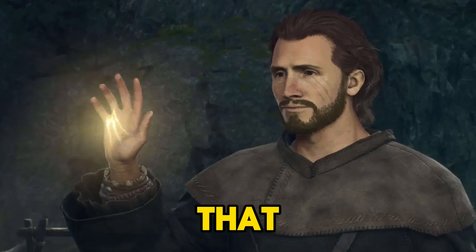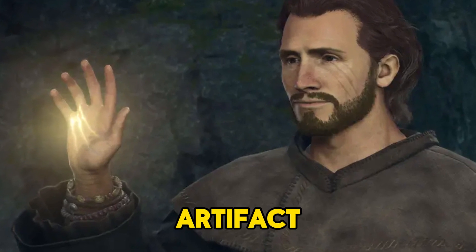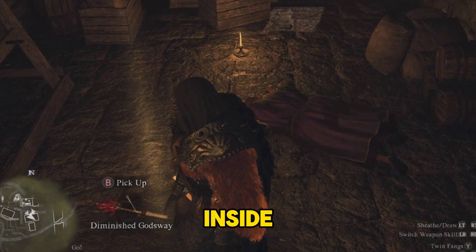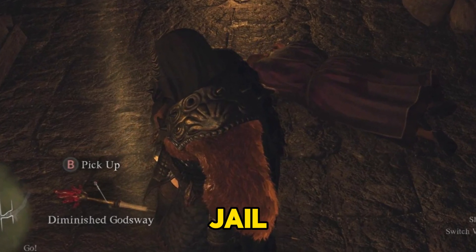Once at the jail, you'll discover that the pawns are under the command of an overseer. They refuse to leave until you locate the godsway artifact. Grab the overseer's lodge key and unlock the house opposite the Agamemn ruins. Inside, you'll find the overseer's corpse and the diminished godsway. Return the godsway to Enrique at the jail.